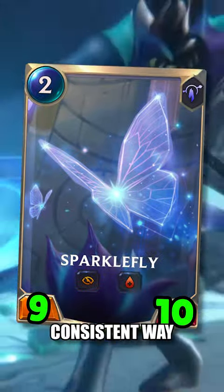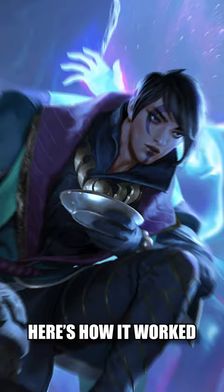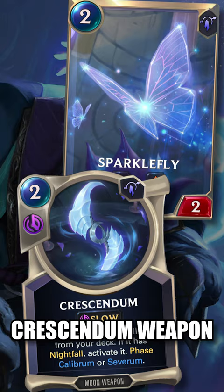Two years ago, there was a consistent way to get a board full of 9 attack elusive Sparkleflies on the field. Here's how it worked. This happened back when Sparklefly was 2 mana and a Thaliose's Crescendum weapon pulled a 2 mana unit out of your deck.